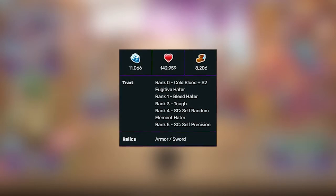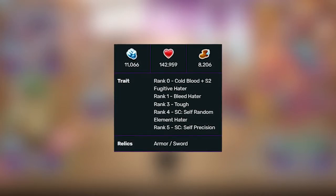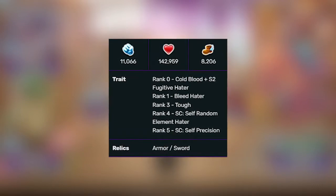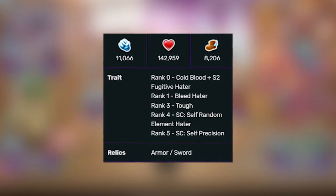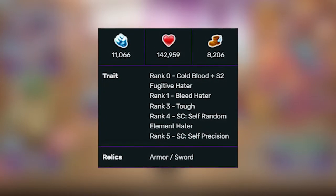Overall he's got a decent power stat. Rank 0: cold blood plus season 2 fugitive hater, which is good. Rank 1: bleed hater, which is okay. Rank 3: tough, which is okay. Rank 4: SC self random elemental hater, which is okay. Rank 5: SC self precision, which is average. Overall he's got a good trait.